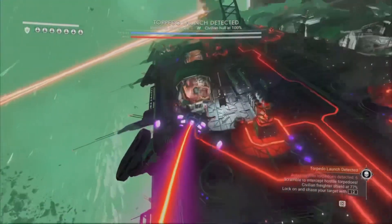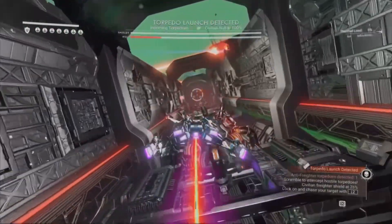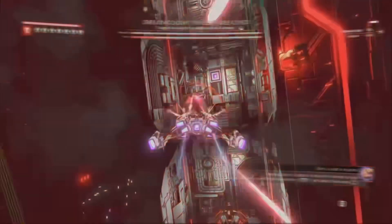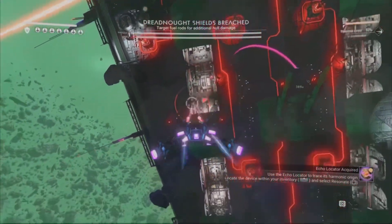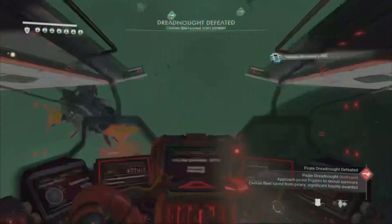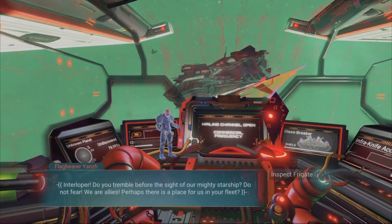Do not worry about the torpedoes. As long as the friendly freighter does not get destroyed, nothing will happen. Go ahead and destroy all of those like you did on the other side. Then just fly up backwards while you're shooting to destroy the freighter, to kind of get away from it exploding. It doesn't destroy you, but it just creates a whole hassle of stuff going all around you.